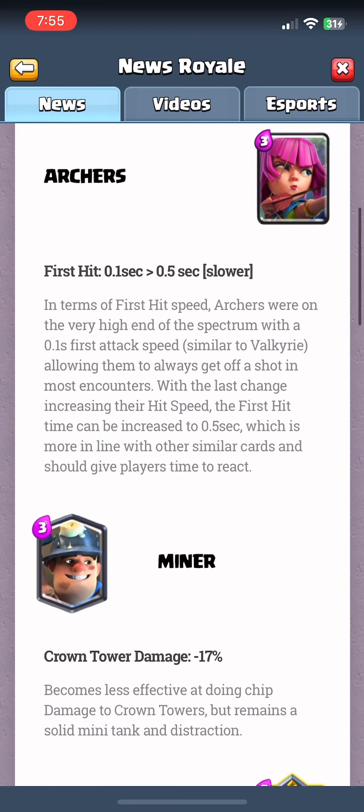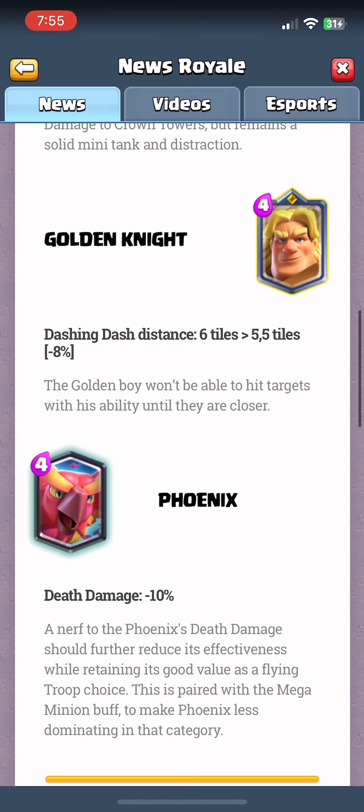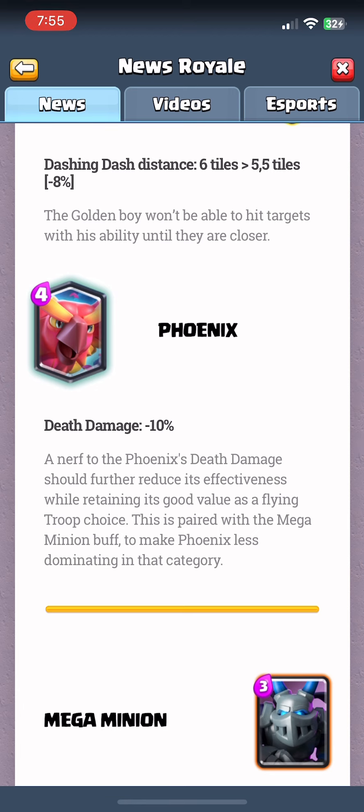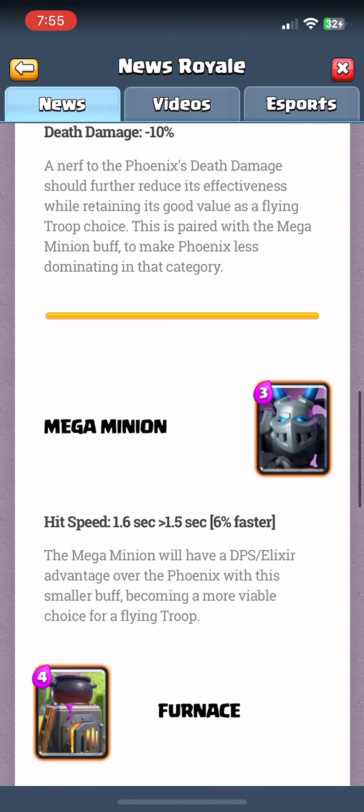The main things: archers got a minor crown tower damage nerf, golden knight is going to be a little less broken with his dashes, phoenix is basically the same — the nerf didn't reduce literally anything — and the mega minion got a 0.1 second change, which is irrelevant.